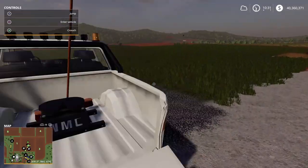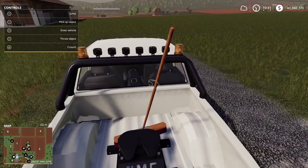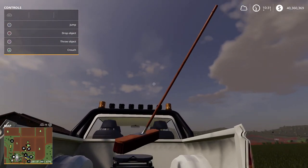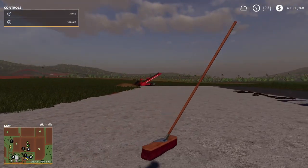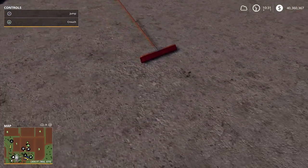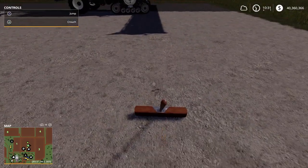Got our Brahmas all cleaned up. That was an animal broom. This is, I guess, a broom to clean up around your farm. We're going to test it out and see if we can clean up around the animals as well.